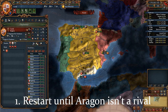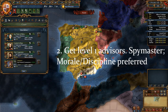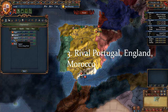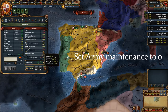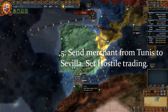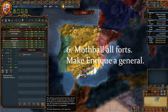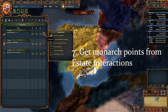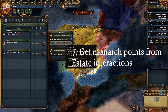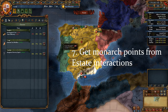I would restart until Aragon is not a rival. Next, get your level 1 advisors — preferably a spymaster for diplo and a morale or discipline advisor for military. Rival Portugal, England and Morocco. Set your army maintenance to 0. Send the merchant from Tunis to the Sevilla node and set the trade policy to hostile trading. Mothball all forts and make your heir Enrique into a general. Set up your estate interactions to get monarch points from Burghers, clergy and nobility. Burghers can be disloyal for a little bit — it's not a huge deal.